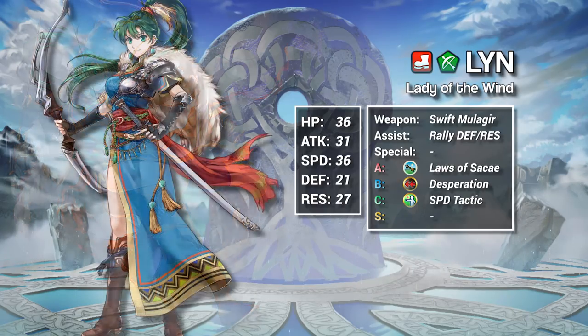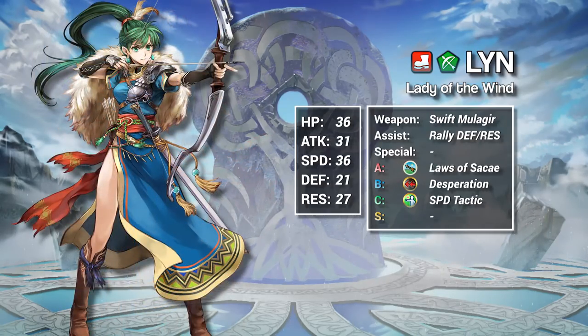Fourth, although this one is obvious, because Laws of Sakai is an A skill, Lynne can't combine it with Close Counter — at least not until we get a Close Counter seal. All that being said, I'm genuinely unimpressed by Laws of Sakai. It's cool, but the fact that it competes with Close Counter means that it's a skill without a home. As is, Laws of Sakai only helps Lynne duel other archers or mages on the enemy phase, and if that's all you need your enemy phase green unit to do, you have plenty of other choices that are both more common and more effective.